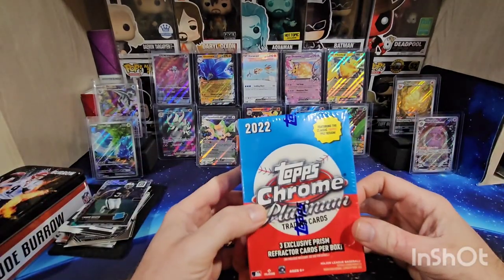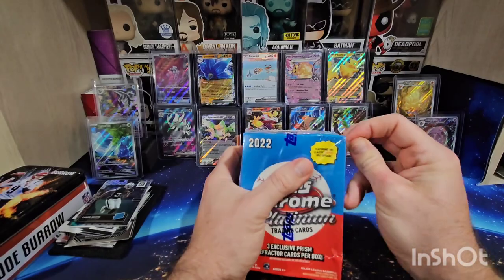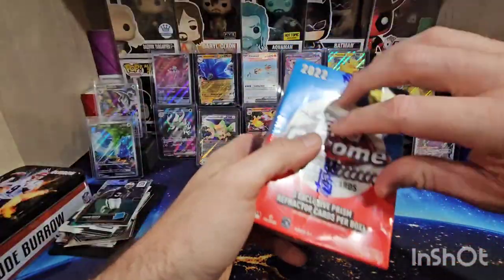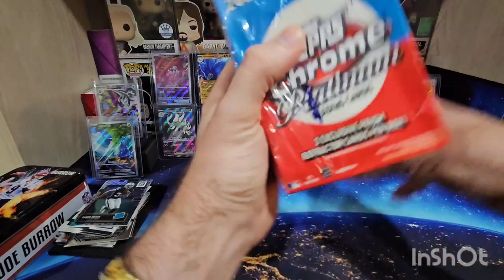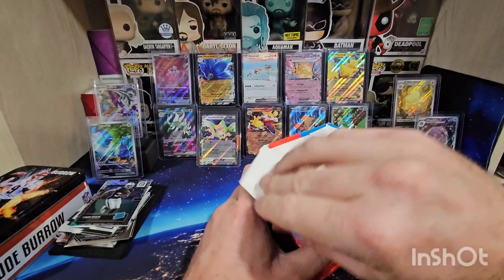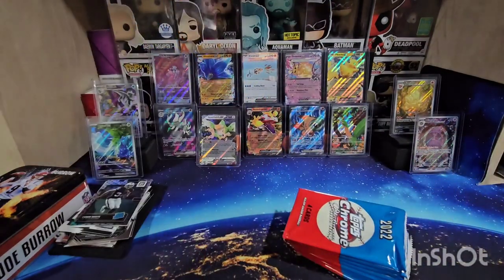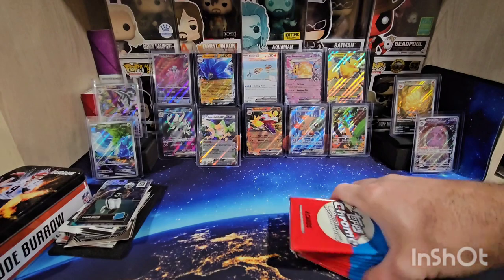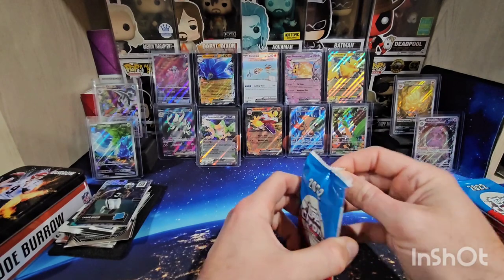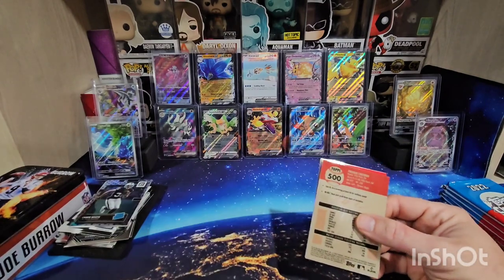Let's go ahead and get into this 2022 Topps Chrome Platinum blaster box. These are $30 a piece at Walmart. I grabbed the last two — I don't know how many they put out, but these were the last two when I got to the store. They usually stock on Friday; today's Saturday, so they've probably been picked over.